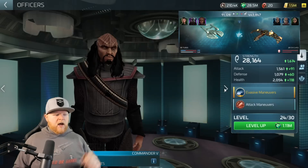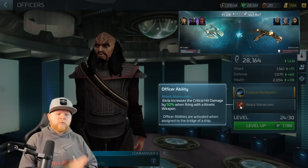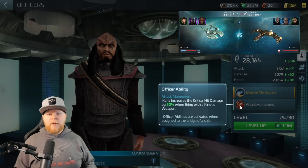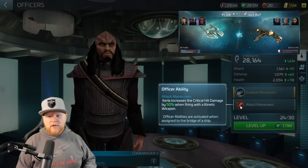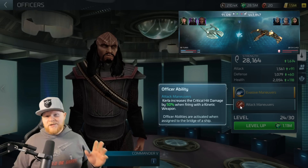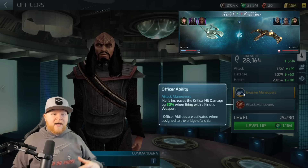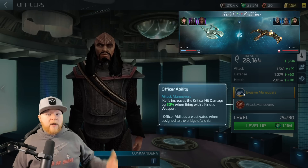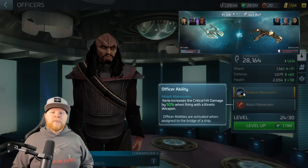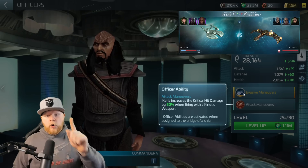Finally, Kurla's Attack Maneuvers increases critical hit damage by 50% when firing with a kinetic weapon. I don't mind kinetic type builds, however if you notice as we go through these officers, nobody creates hull breach — which is really important because Koth needs that as well as Chang's ability. Nobody's creating hull breach for this D3. I really love the D3 as a ship because it has a firing pattern that makes it great for testing — one weapon per round.